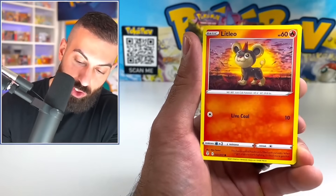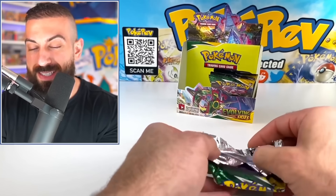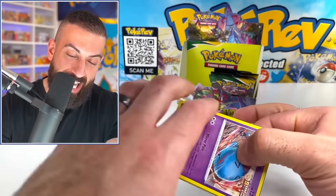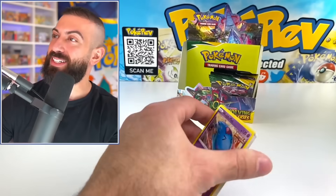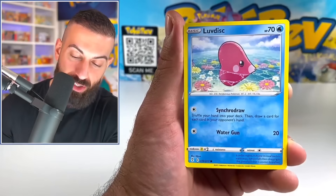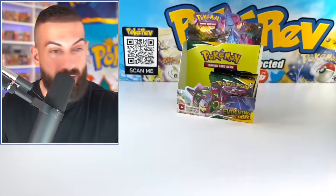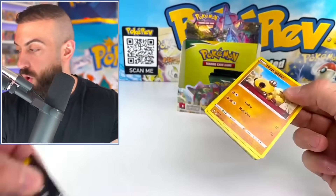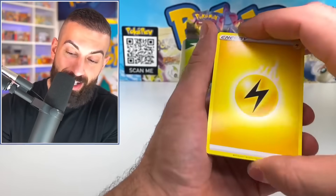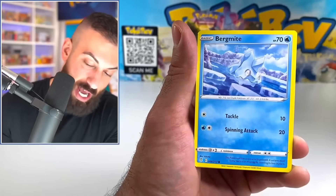Let's see what happens. Swablu, Litleo — oh my god, seven more packs. I just can't get a break on this box. We've pulled so many Evolutions, but they're just Vs and VMAXes and then I guess the one alt art pull. Unreal right now. We are getting completely destroyed. My expectations right now are not looking too good.